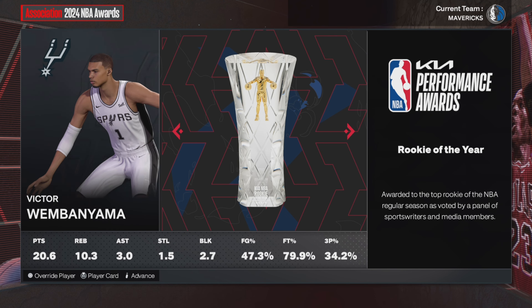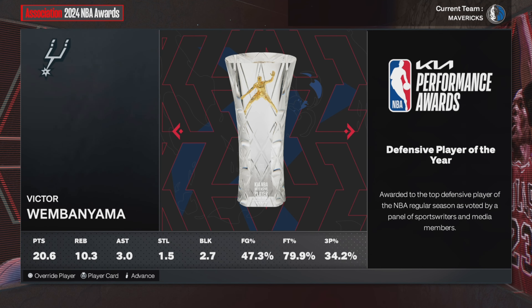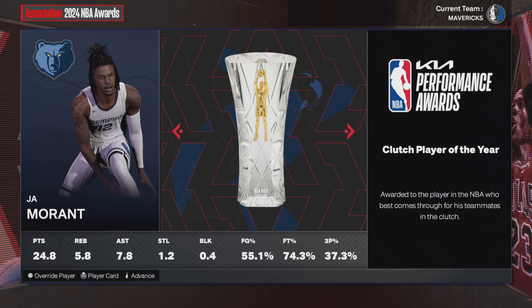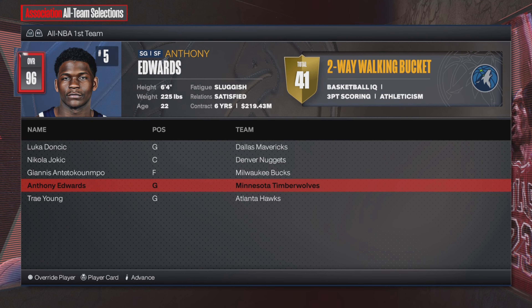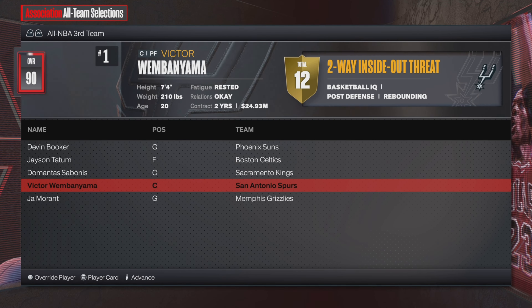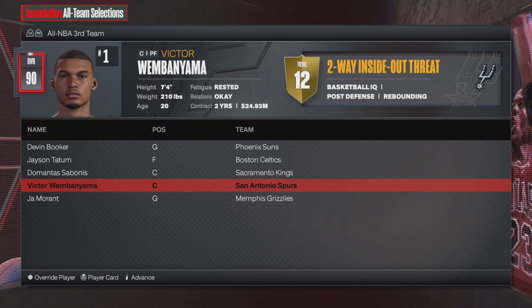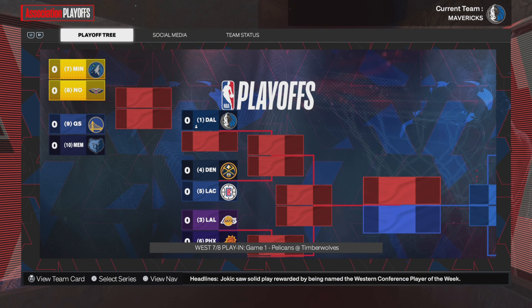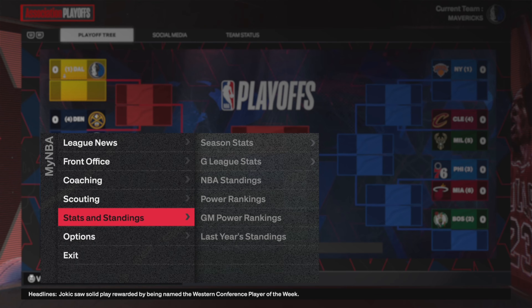Victor Wembanyama won Rookie of the Year with the San Antonio Spurs. Russell Westbrook won Sixth Man with the Clippers. Victor also won Defensive Player of the Year, and Paul Reed is your Most Improved Player this season. Luka Doncic is on the All-NBA First Team, and shout out to Anthony Edwards for making the All-NBA First Team as well. No Victor on any of these teams — Victor on the Spurs didn't make it, unfortunately, not our Victor Wembanyama. But Luka Doncic made the First Team All-Defense, which is what you'd like to see.